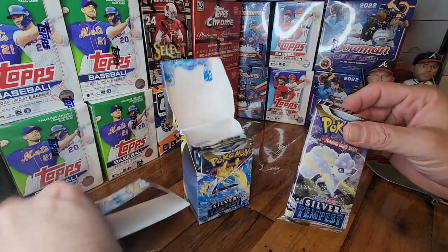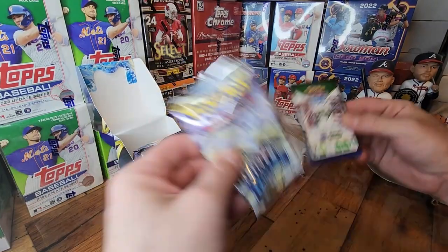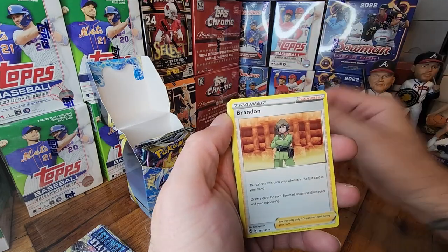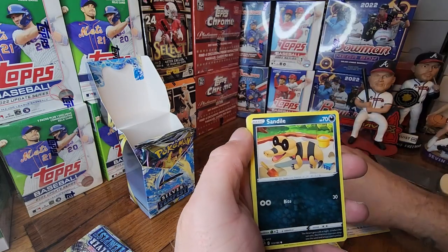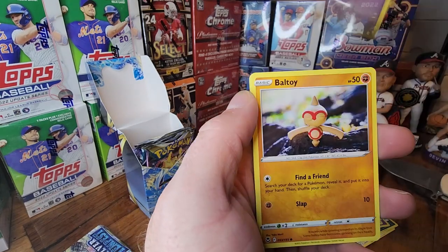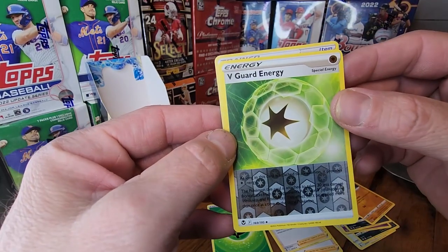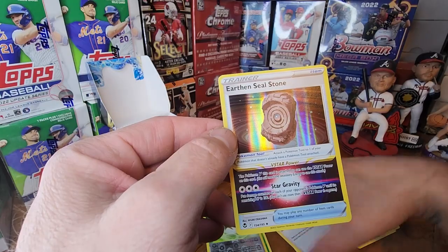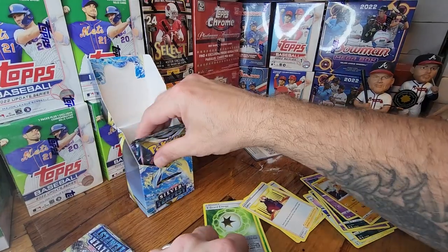Pack one right off the top here. Altaria, Lance, Sandile — let's go. Baltoy, V Guard Energy — we got a trainer. Boom! Earth Seal Stone — sick hollow. Next one up.